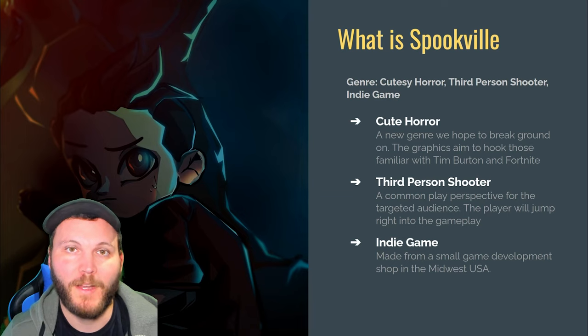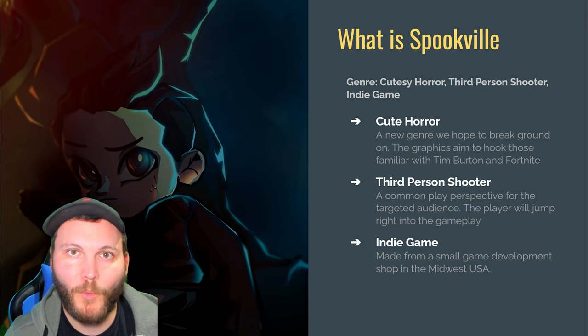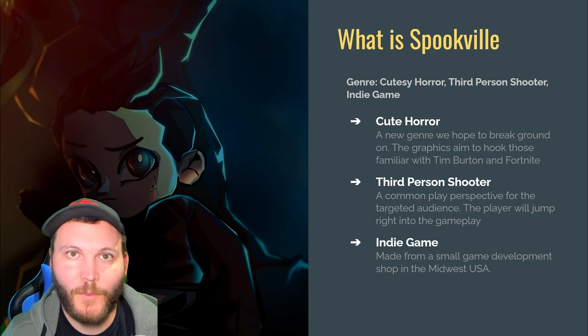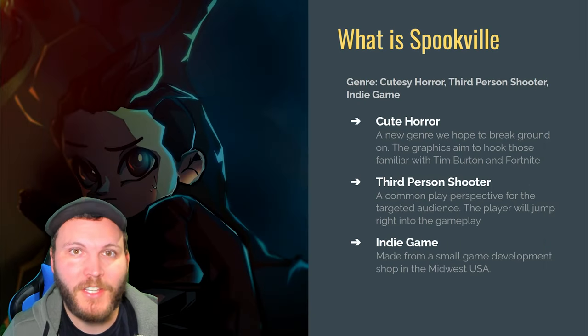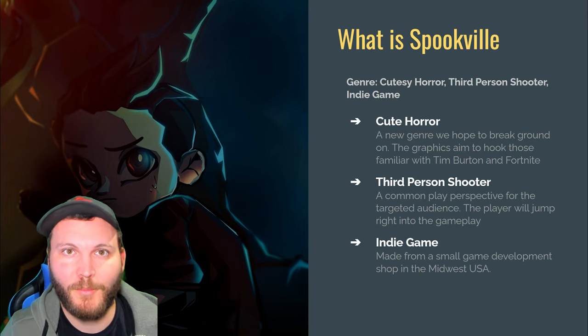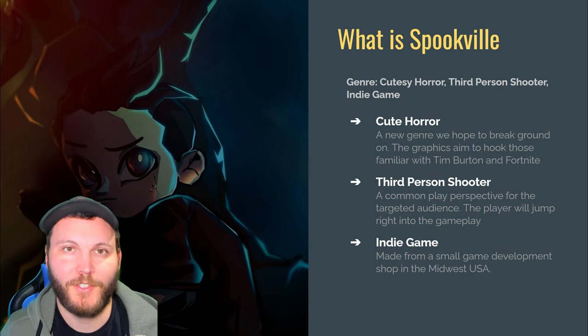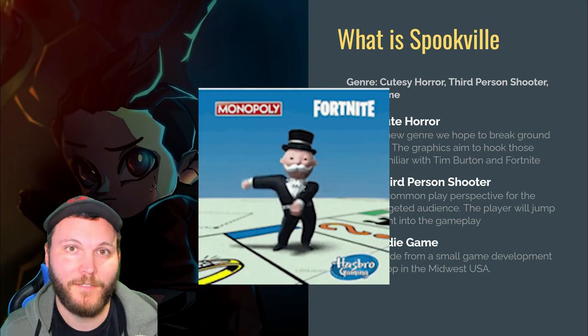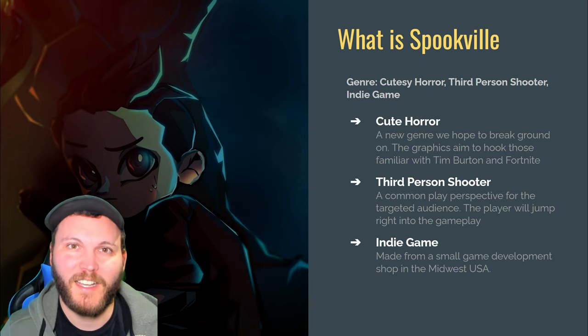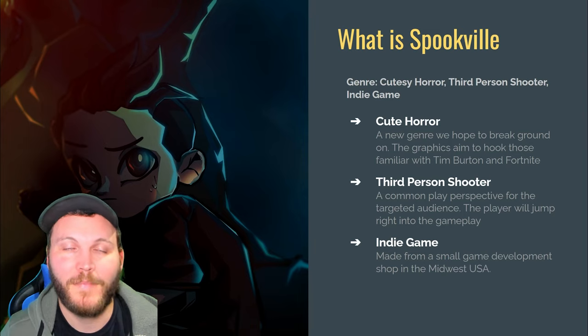The second slide has more information, ideally in a bulleted point list about what your game is about. Spookville is a cute horror genre — we've seen horror games that are absurdly gory and graphic, but what about cute horror? Something that can still startle you and give you a sense of dread, but makes it fun and enjoyable for all types of players. It is also a third-person shooter with both ranged and melee combat, and players will be accustomed to it if they've ever played Fortnite. It's an indie game, made in the USA.